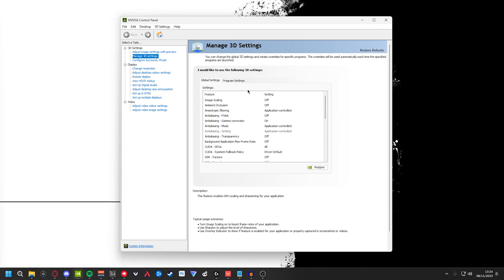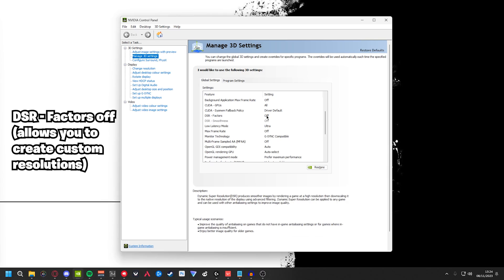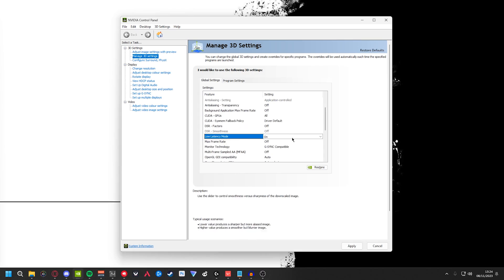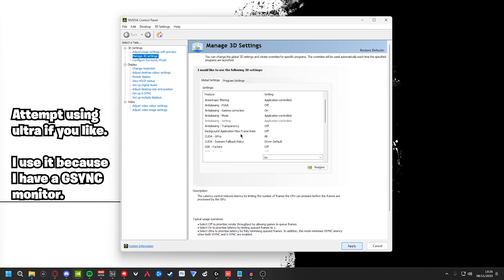Here are the settings you want: Image Scaling off, Ambient Occlusion off, Anisotropic Filtering application controlled (since we set that in-game), FXAA off, Gamma Correction on, Anti-aliasing Mode application controlled (set in-game), Transparency off, Background Application Max Frame Rate off, CUDA GPUs all, MFAA off. DSR Factors off — also turn this off if you use a custom resolution like stretch res, because if it's on you won't be able to apply custom resolutions.